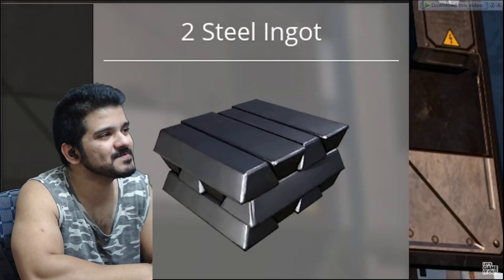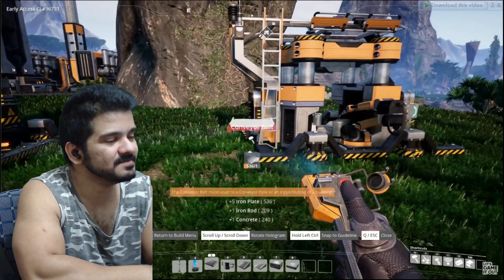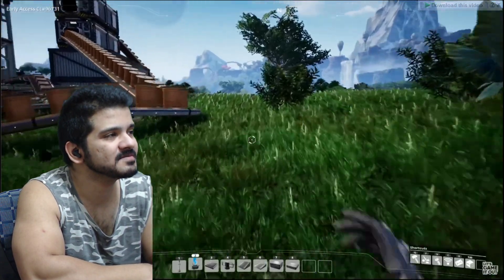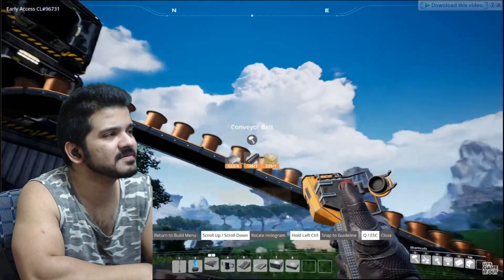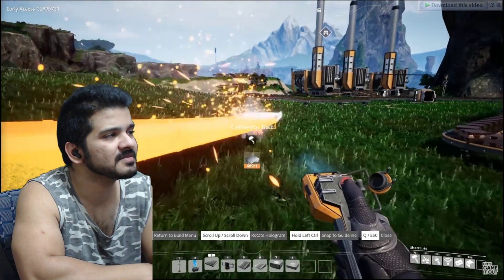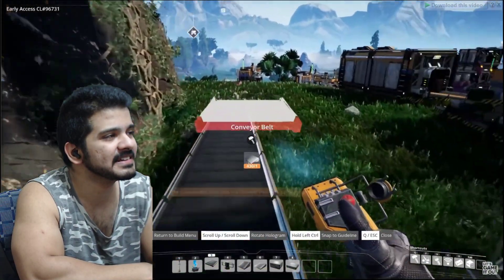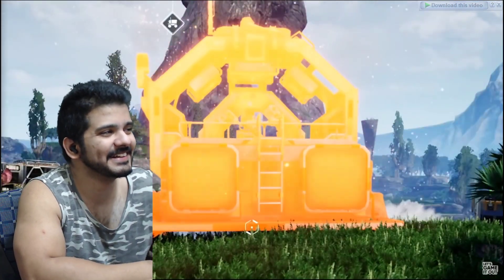Ta-da! We'll connect that there, connect that there, and configure the machine to make steel ingots. There they are. Now we're gonna put a constructor right here, run the foundry to the constructor, and set this guy to make steel pipe. For now we're gonna have our steel pipe just go into one of these storage containers. In order to make the stators we need to combine those pipes with wire, which is why we're back over here where we're gonna run a conveyor belt all the way over. This game really wants you to do stuff vertically, which I totally get, but I like the idea of just making something as messy as possible - if it works, it works.